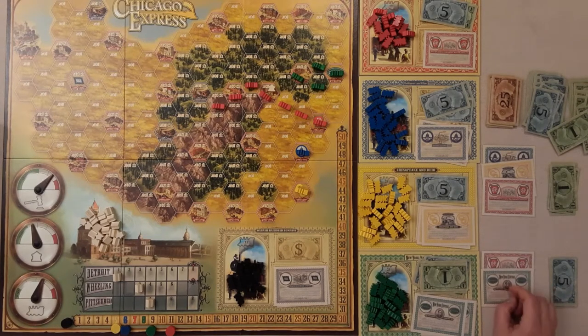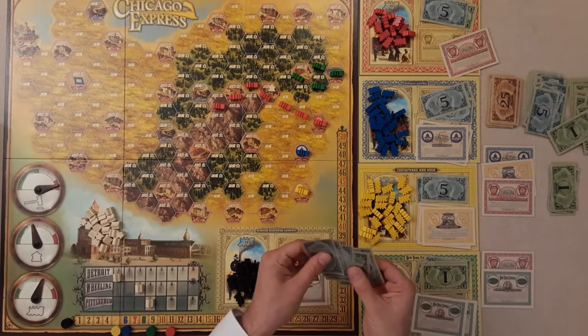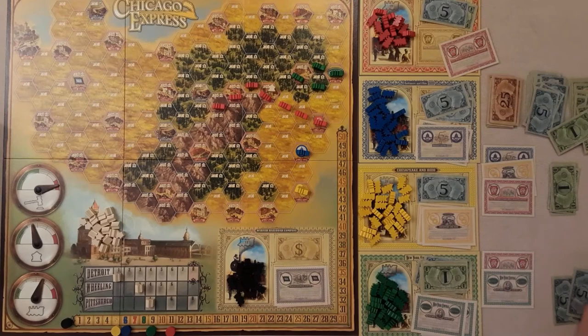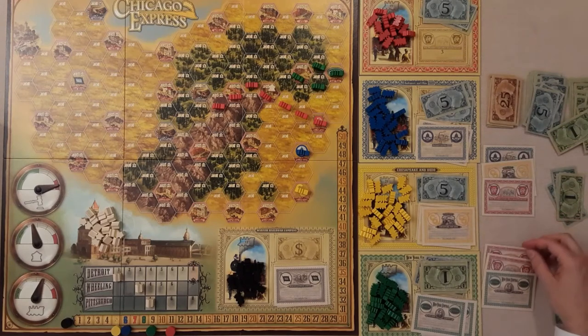The next player decides to auction a third red share. With two shares out plus the one being auctioned, that's three. Income is now 11, divided by three rounds up to four — so four is the minimum bid. This player goes all in at 20, the other can't match it, so the bank gets 20 and this player now has the red majority, meaning they'll get the larger dividend payout. But there are no more red shares left.